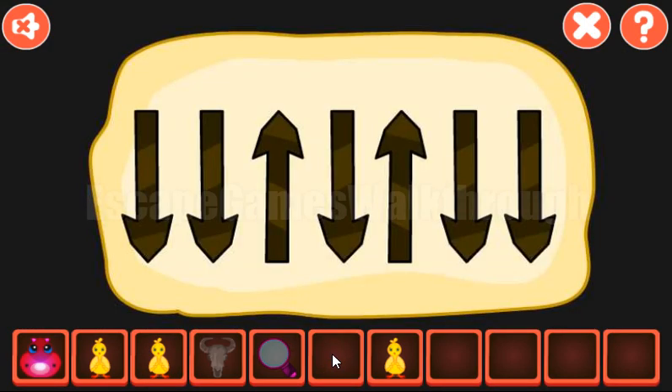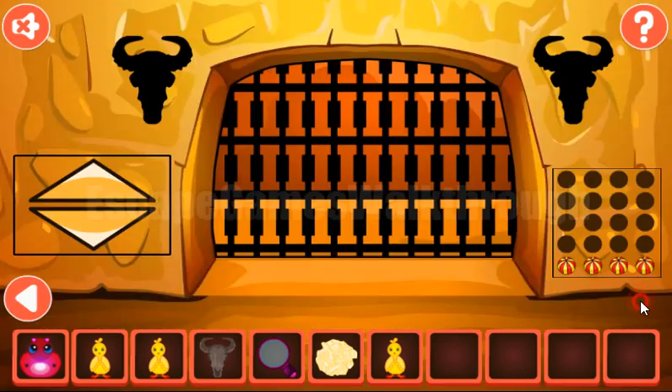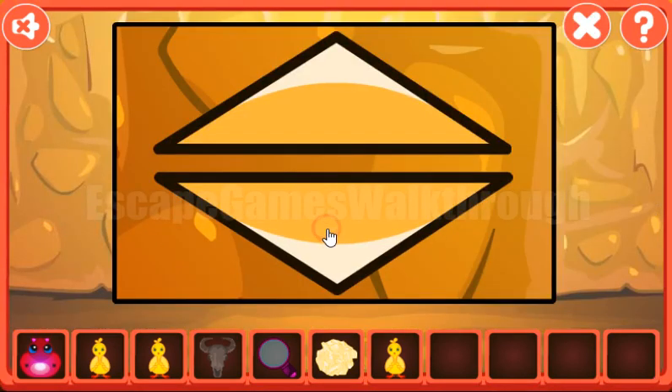Let's look at this hint. We have a hint: down, down, up, down, up, down, and down. And it is to be used here: down, down, up, down, up, down, and down.